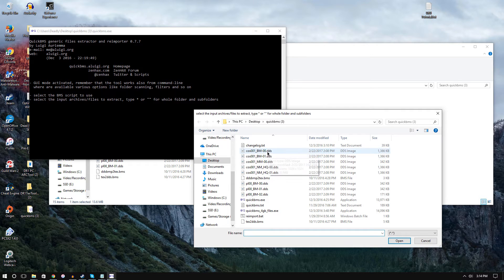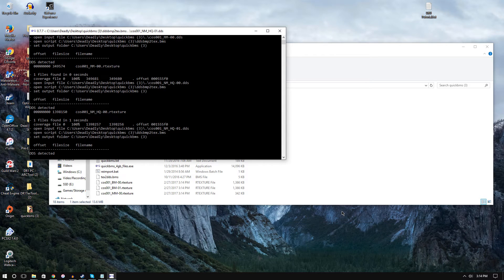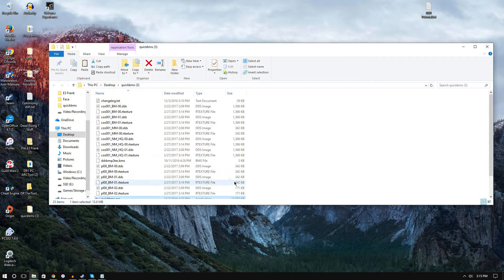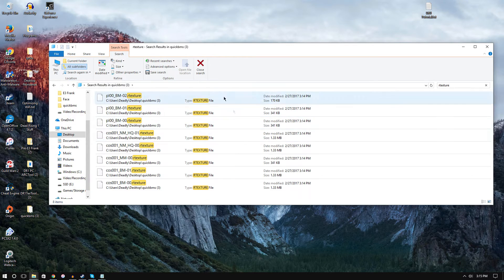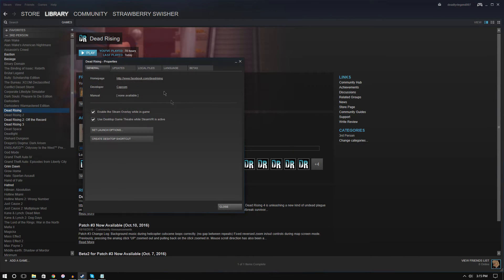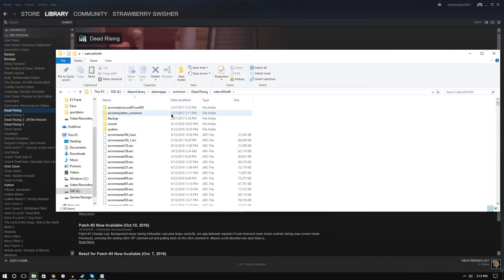Click 'dds_bmp2tex' — that's exactly what we need, as shown in the tutorial. Click all of the DDS files, click open. It will ask for the output folder — just leave it as is. This puts everything into the texture files ready to go into the arc files. Now search for your Steam installation of Dead Rising 1, right-click, go to the app folder, then native_win64.